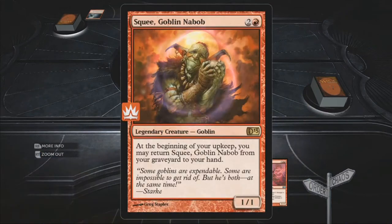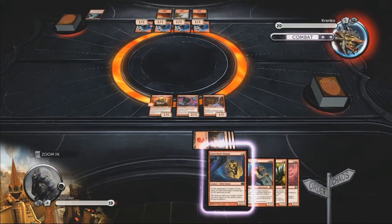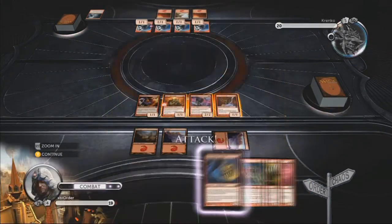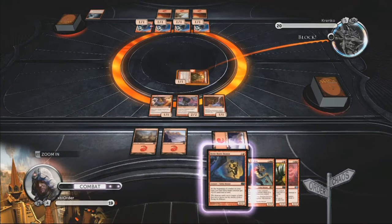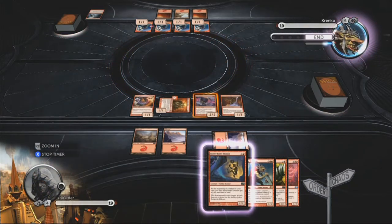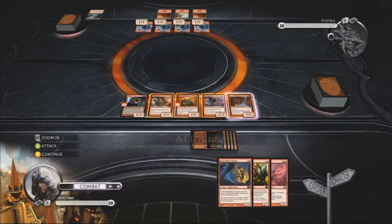And if you can at least start off with one good card — for instance this one — Krenko is definitely the best card you can get. If you can just keep popping out goblins then you become unstoppable pretty quickly. There you go, I just cast him now. He's a good card, that Krenko.